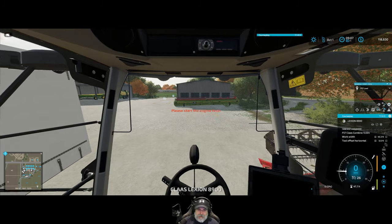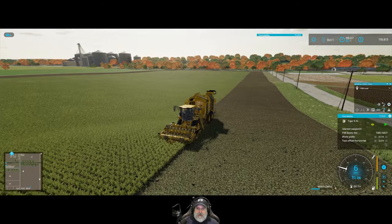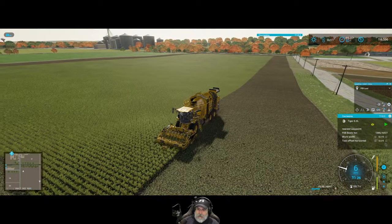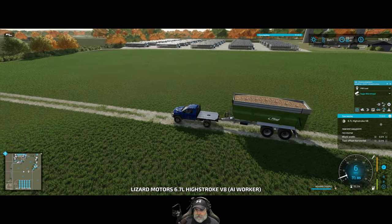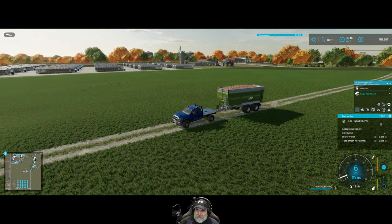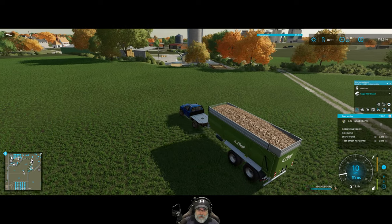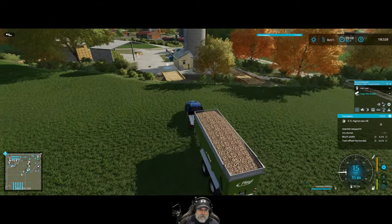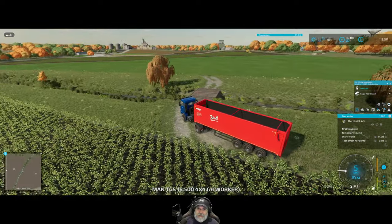Let's check on our beet harvesting — everything's looking pretty darn good here. He's even getting the corners pretty good. He's 40% full. Where are our trailers? They're probably en route. Oh my goodness, why is that going so slow? This is a 500 horsepower truck — it shouldn't be going that slow. Oh, it's because it was thinking about which route to go on. Where's our other guy? Okay, he's just about back to the field. That's really working well.